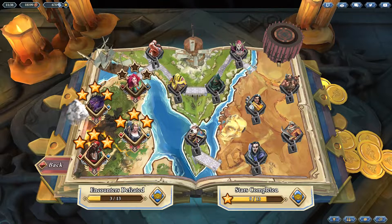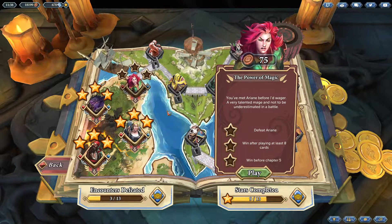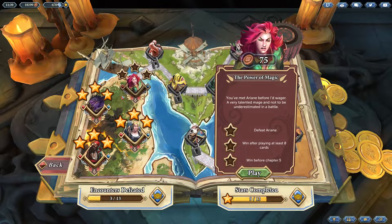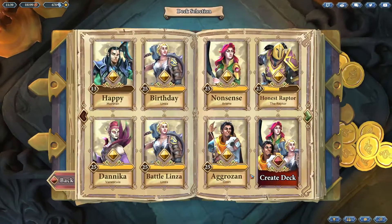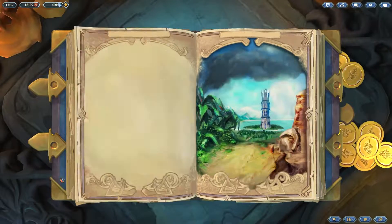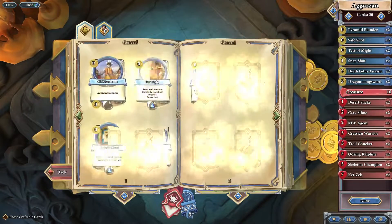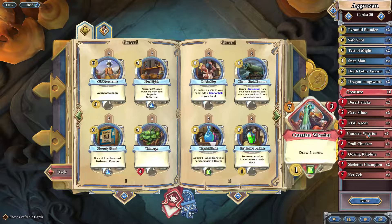Today we're going to try and do Arianne, this dwarf fellow, and Raptor — we'll see how that works out. The good news is you can actually see what the star requirements are before you go into the fight so you can make a deck that's appropriate. Here you can see we need to defeat Arianne after playing at least eight cards and win before chapter five. These characters only had 15 health, so we have to be careful we don't kill her too quickly.